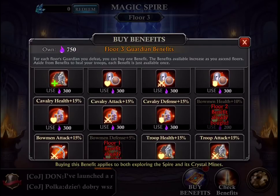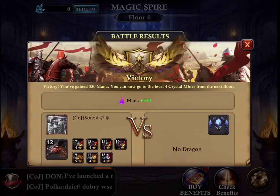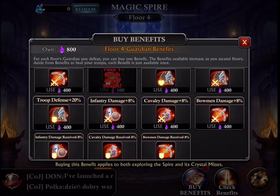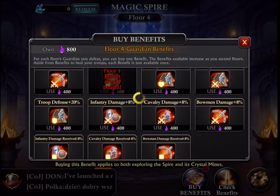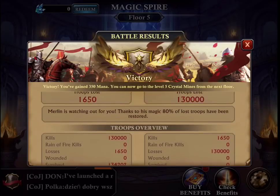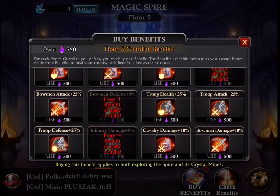The next benefit I'm going to buy is infantry attack. I lost 1,000 troops. Next I'll buy infantry damage. I lost 1,600 troops. Next, I'm going to buy cavalry defense.